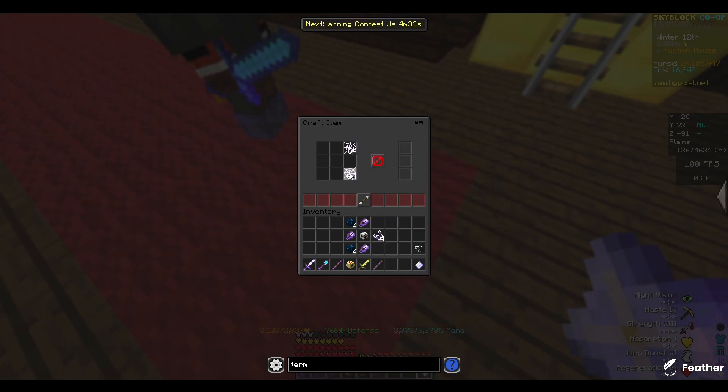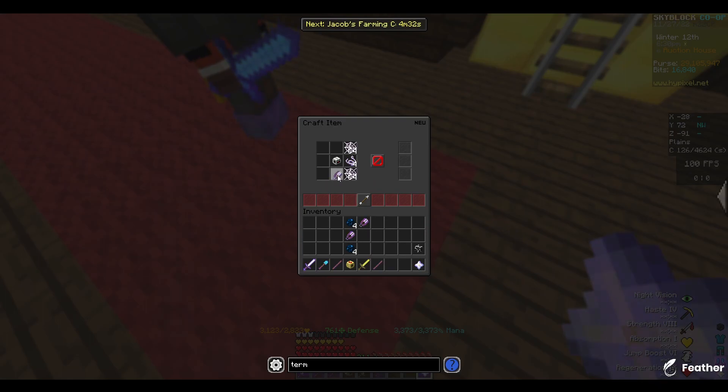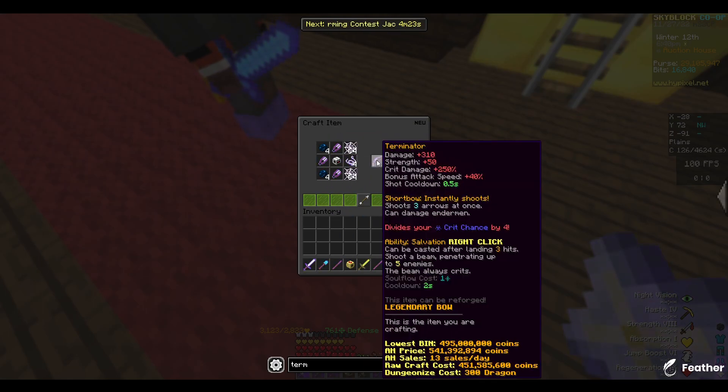I'm going to craft it normally, because they actually may rework the recipe. The nullblades don't have to be — you can build it like this. Bang. Oh boy. You're looking at my stream, right? Oh my god! It's beautiful!